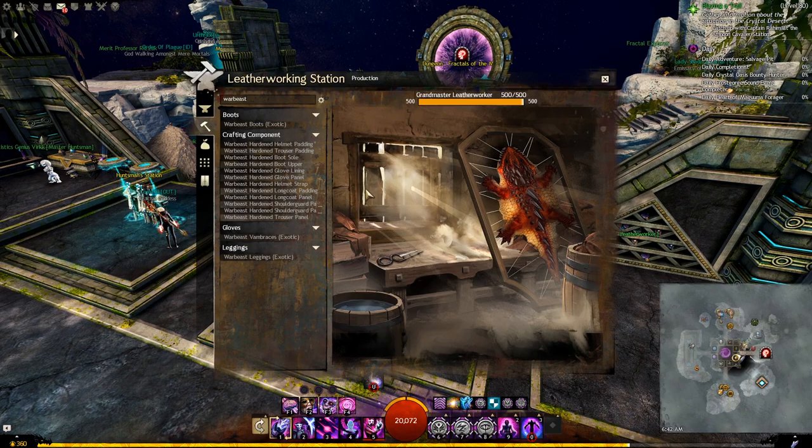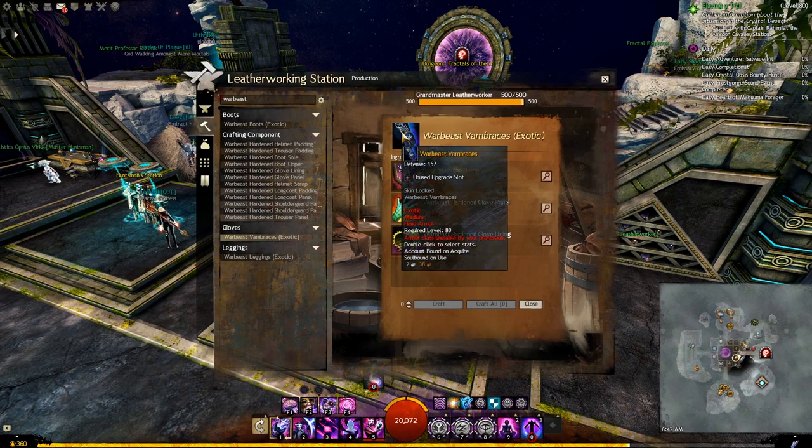Go to your crafting station — in our case this is going to be the Leatherworker because we are crafting medium. Type Warbeast and you will see the different recipes you have. Here is one of them, Warbeast Vambrace, which we just unlocked.